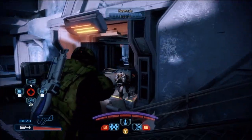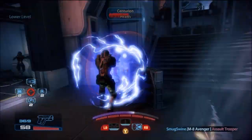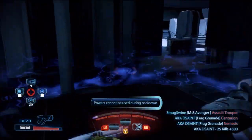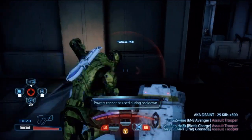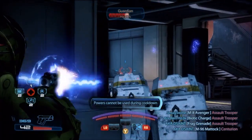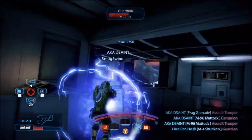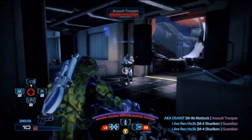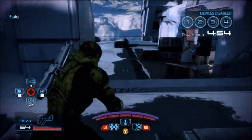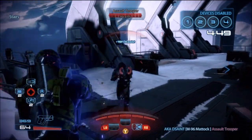Right Bumper is my Nova attack — that's the attack where I do that circular pound to the ground. It does pretty massive melee damage to everything within its radius, but it drains your shields completely every time you use it. The good news is that within just a second or two your Biotic Charge is ready again, so you can jump directly into the middle of eight enemies, do major damage, and just start wrecking people. It's so much fun.